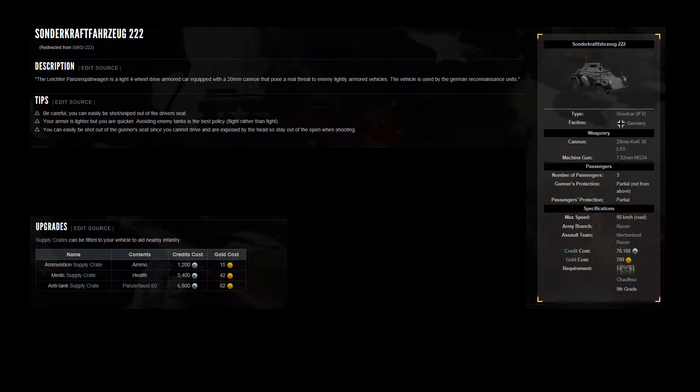Cons. It has a very high profile — it's not easy to hide. It has very poor weapon depression. Driver viewports allow enemy snipers to eliminate the driver. It has a slow cannon reload that takes roughly 7 seconds.